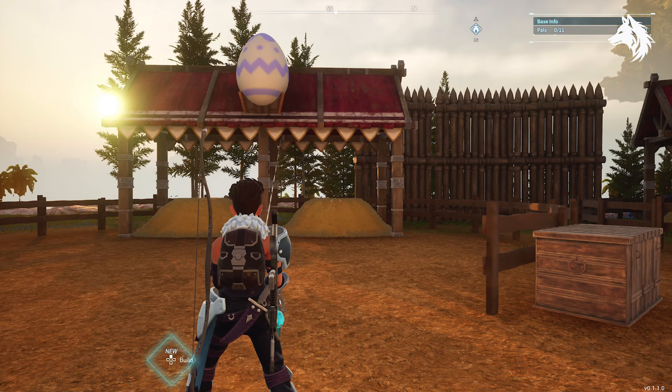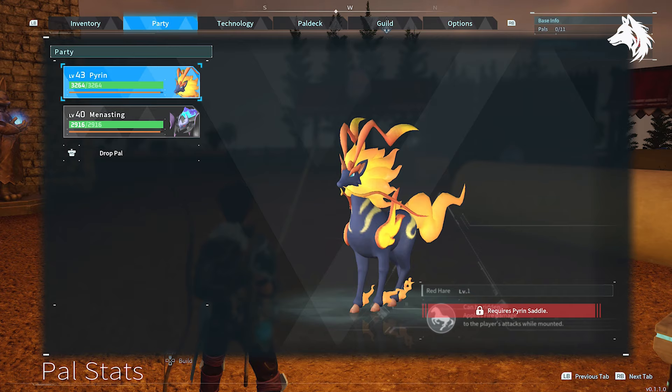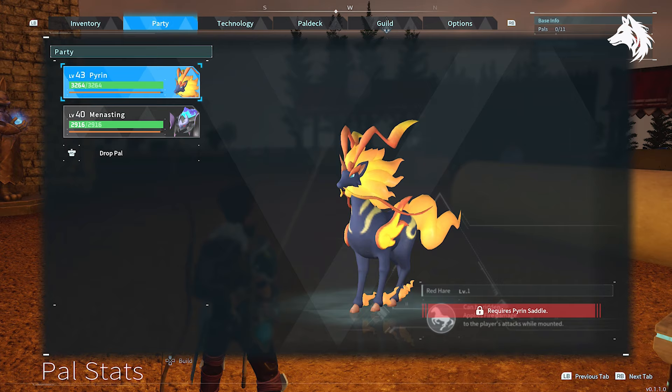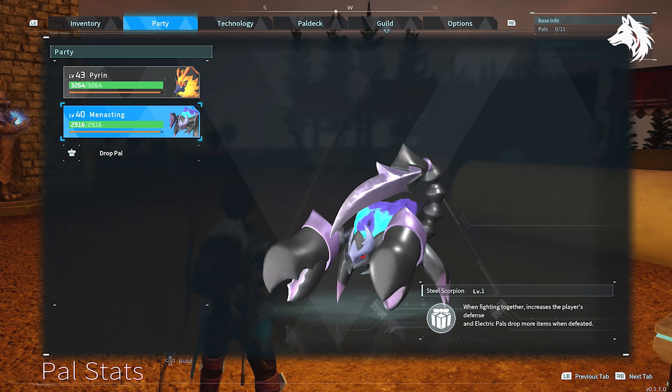Step one is to build the pen and it's the easiest of all the steps. Let's take a look at the pals that we need in order to breed. There are four possible combinations I know of, I'm sure there are probably more. One is breeding Anubis with Suzaku. The other is breeding Suzaku with the Serpent. Third is Mamorous Crist and War Sect. But the one I've gone for in this video is breeding Menesting and Pyron.